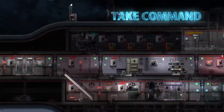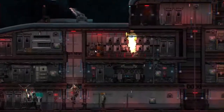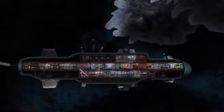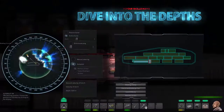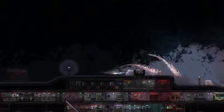Take command of a submarine, its crew and its many onboard systems. Work with your team, think strategically and be prepared to adapt as your situation changes. Travel between outposts and explore the frozen deep sea, but beware — you're not alone. Will you fight or flee?